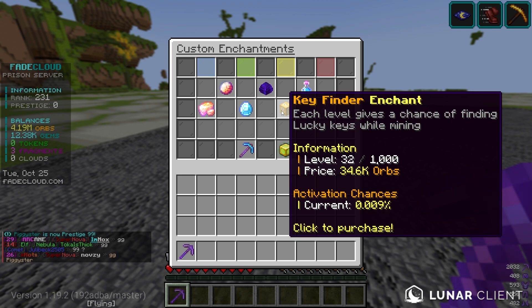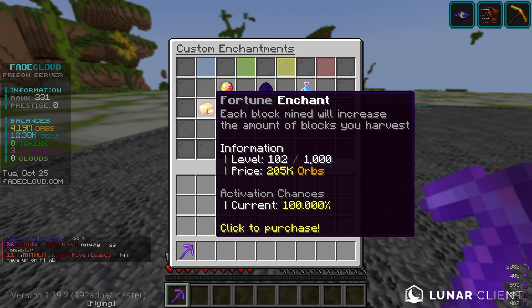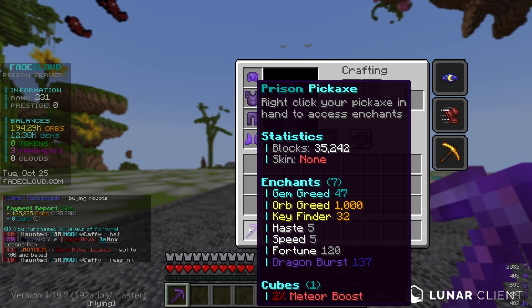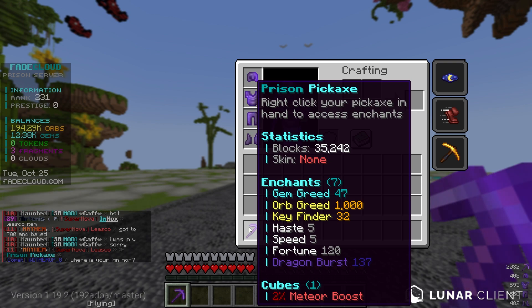We almost got four million orbs in those 60 seconds. My goal for this video is to try getting these enchantments to both level 500. Let's max this out — that gave 18 levels. Here's what the pickaxe looks like right now: gem greed 42, orb greed 1000, key finder 32, haste 5, speed 5, fortune 120, and dragon burst 137.